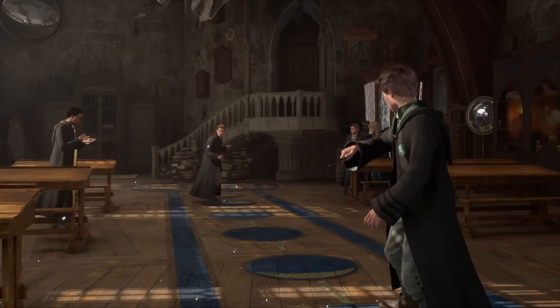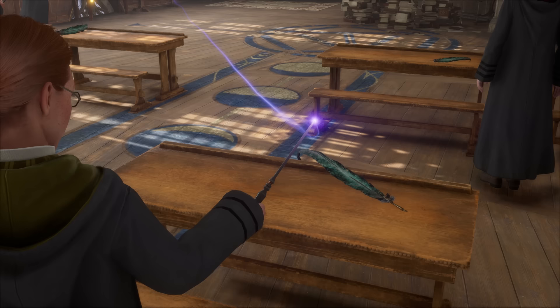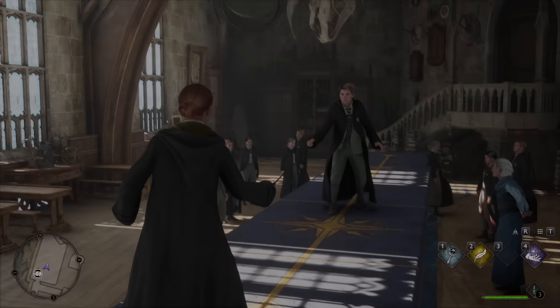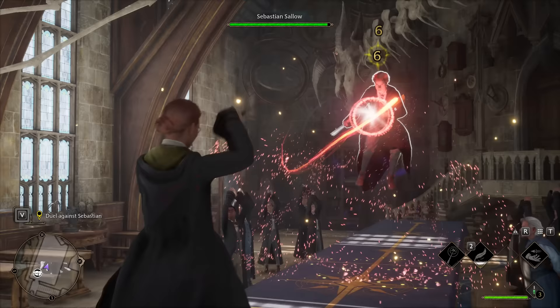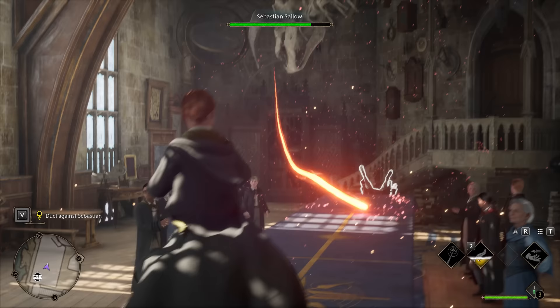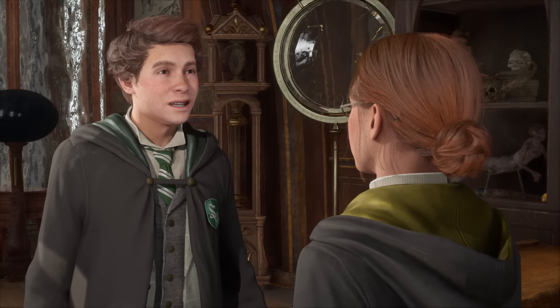Next up is the Defense Against the Dark Arts class taught by Professor Hackett. After learning the Levioso spell and practicing on a training dummy, Hackett sets you up to duel with Sebastian, Natty's Slytherin counterpart. For the duel, repeat what worked on the dummy and stay on your toes with Protego while Levioso is on cooldown to avoid taking unnecessary damage. You don't actually need to reduce Sebastian's health bar all the way to zero — by the end of your second Levioso followed by as many basic casts as you can spam, you should have pushed him off the table and won.